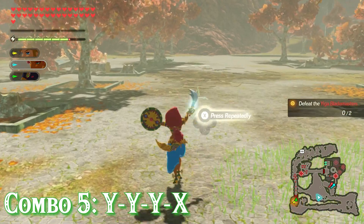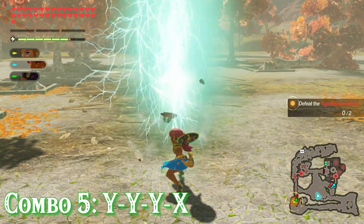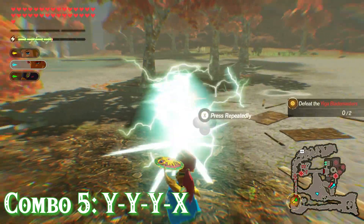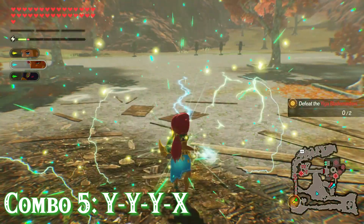Combo number 5 is the YYYX combo. She'll perform 3 regular attacks followed by a strong attack where she slams her sword into the ground and sends a straight line of lightning out. If you rapidly press X when prompted, she'll go into an extra attack sending a bolt of lightning directly out of her sword — and you can aim this lightning either left or right by moving the left stick.